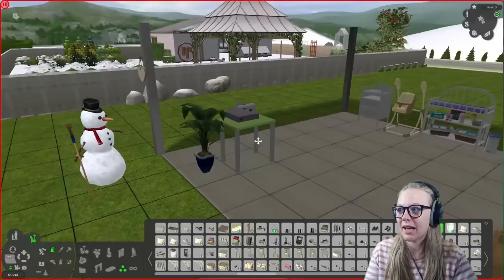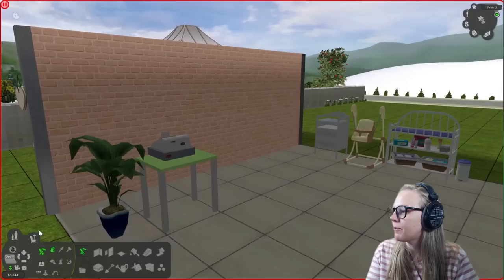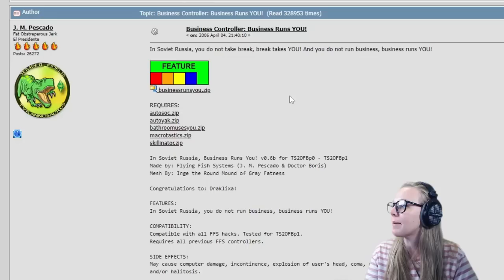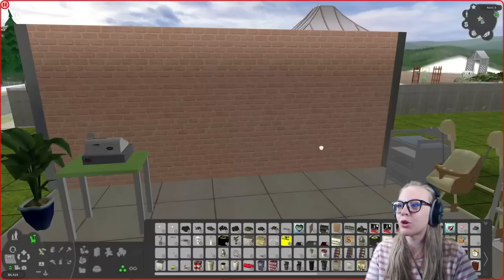One of the main mods I use in Open for Business is the Business Runs You controller. This comes from More Awesome Than You and is by JM Pescado. A friend converted it from the original ugly hammer-and-sickle communist sign to a clock instead — thank you very much to Gina for that. I have it slaved to one of the Maxis wall clocks, so any recolours I have for that clock I also have for the Business Runs You controller. I'm going to make this one blue.